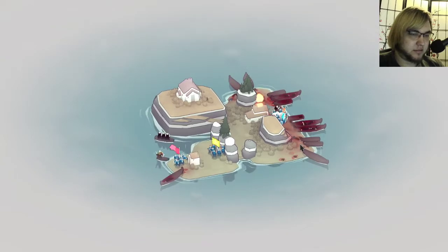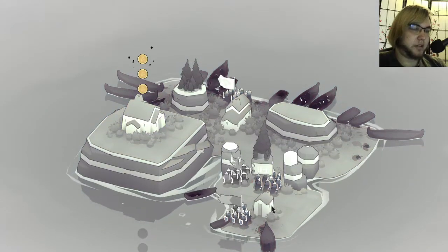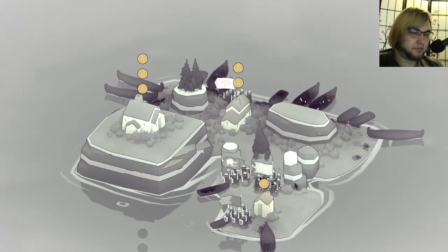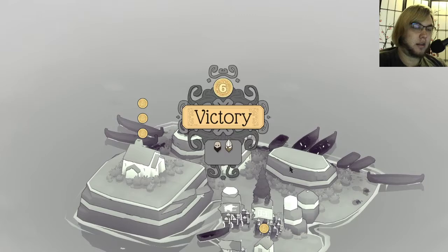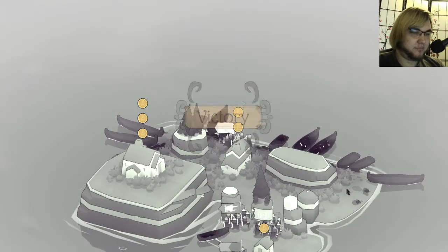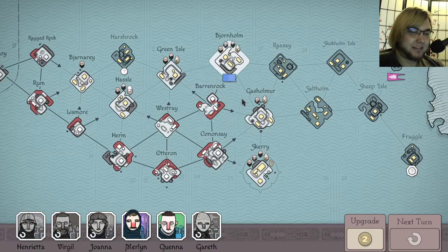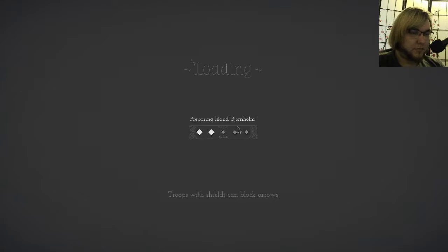Easy money — it's like gold. 68. There were 69 Jotun in that level. Nice. Bjornalm. Let's go right in, let's keep going. Got to get on through.